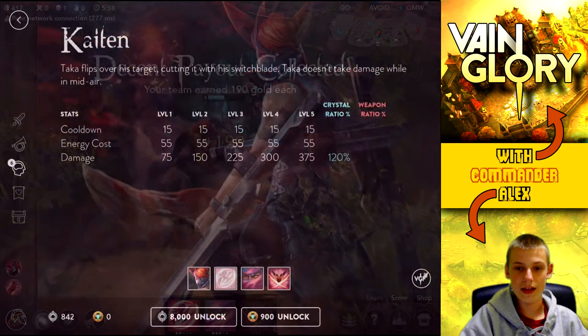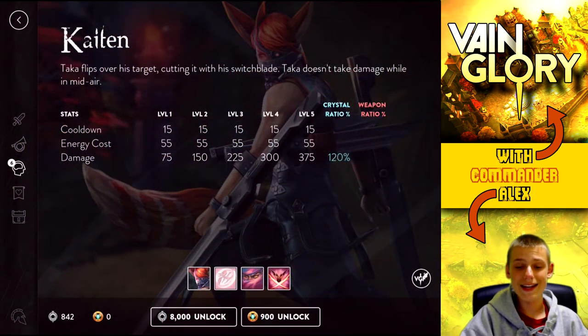Next thing you need to know is Katen. Katen is basically his damage upgrade — it allows him to damage units by jumping over them and hitting them in midair. A really cool thing about this is that he doesn't take damage while in midair, so if someone's about to pull a really strong ultimate on you, you can use Katen and he won't actually take damage. I think that even applies to turret damage, though I'm not sure.